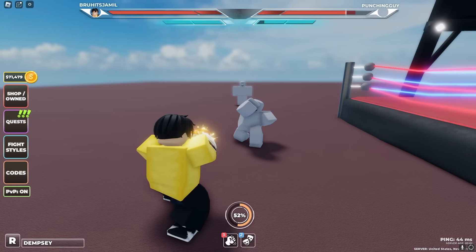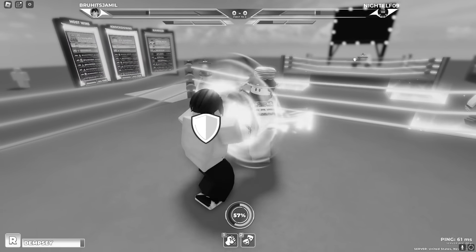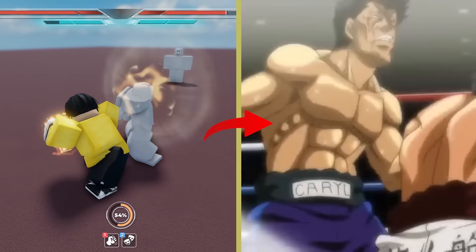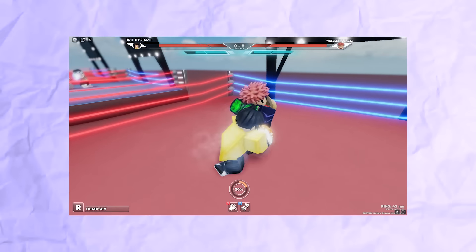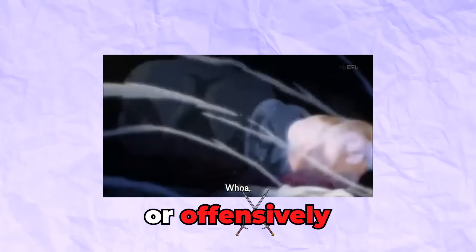By pressing R, you will start to bob your head from right to left, and if you rapidly press it, your character will become faster. While in this state, you are extremely hard to hit, but there still is a small window where you can be damaged. You will start seeing blue streaks on your character, just like how it is animated in the anime. These blue streaks indicate that your M1 and M2 have been switched into Dempsey mode, increasing in speed and causing extra damage to the player or their block. Dempsey can be used defensively or offensively, which is why it's such an effective method for Ippo, and we can now use it outside of the ultimate.